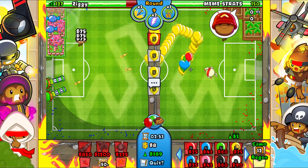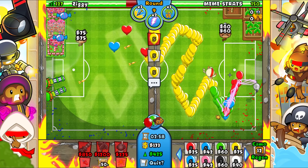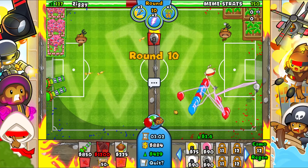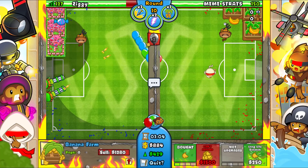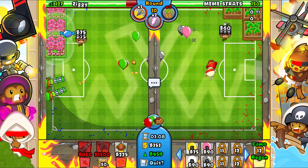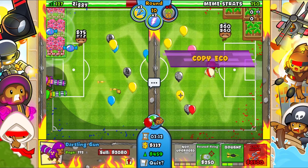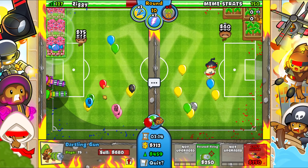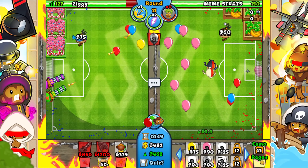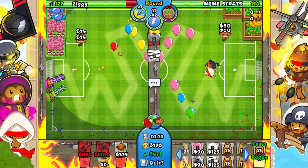Let's see if he copies my eco right away — he's probably going to use a lightning. Yep, so he has one lightning left. Let's send him a lead first, then do this. He's going to copy my eco — now we're both around 450-459 eco.